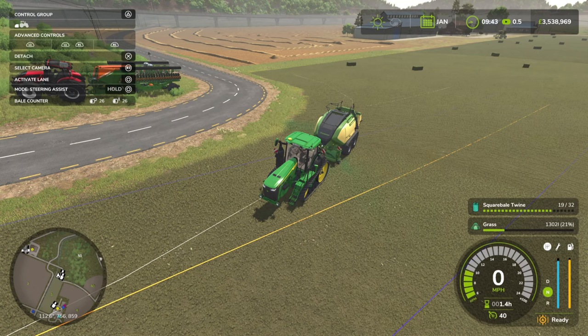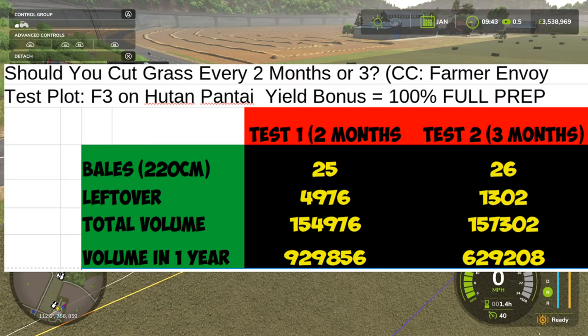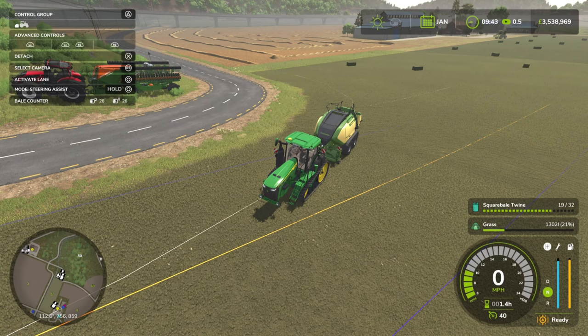Compare and contrast: there is about a 2,000 litre difference per individual cut. I'm going to put up a spreadsheet on screen. It's absolutely interesting, because I know for a fact in FS2.2, when you leave it for three months you get an extra 50% or so yield bonus from that extra growth state. But in FS2.5 that is not the case.